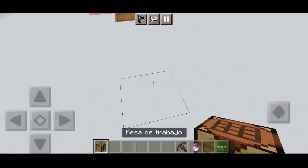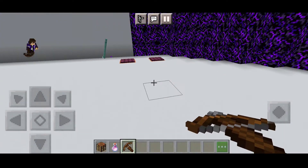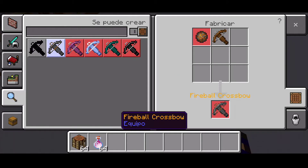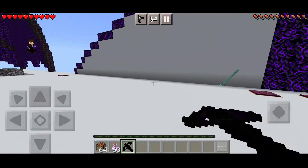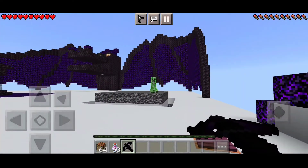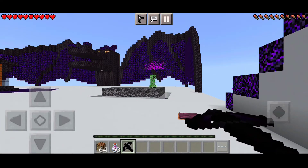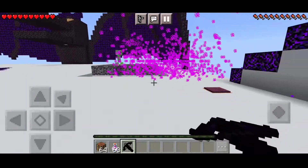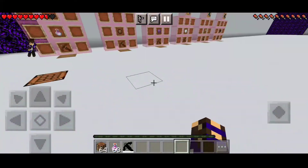Vamos a agregar una mesa de crafteo y vamos a venir. Lo vamos a poder hacer en supervivencia y en creativo. En creativo se puede hacer; nos pasamos a supervivencia y por aquí tendríamos el crafteo. Vamos a hacer el primero, que sería el de dragón. ¿Por qué les digo que es el más roto? Vamos a aparecer un creeper y vamos a disparar — se tiene que cargar — disparamos aliento de dragón, que va a matar al creeper.